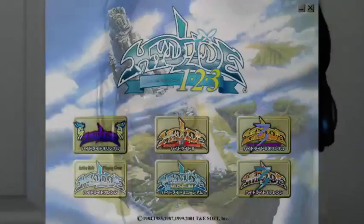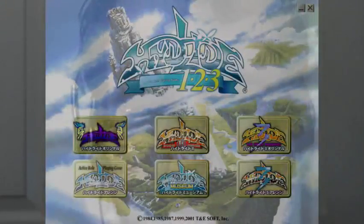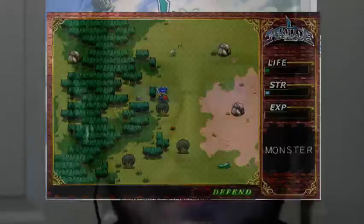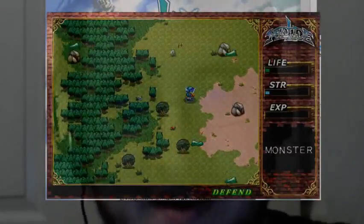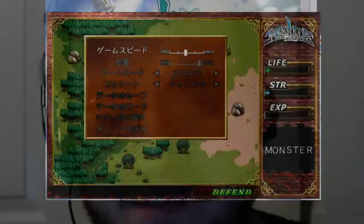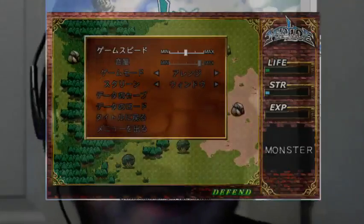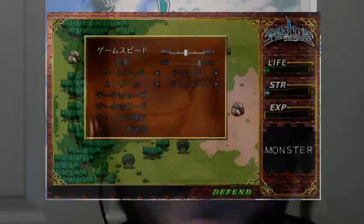Now it's doing the redone graphics version. This is the Windows version of Highlight. Here's the menu — as you can probably guess, the game is entirely in Japanese. Which, given that this has no dialogue, is not an issue. The only issue is the menus.